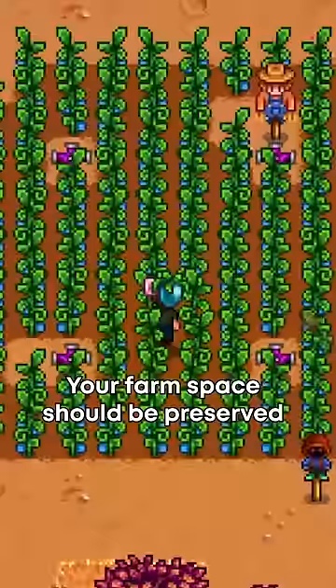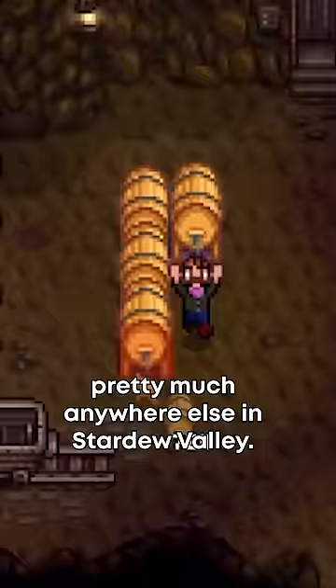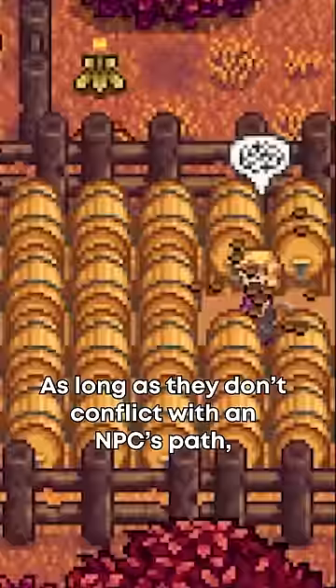Your farm space should be preserved for the things that can only happen on your farm, like growing crops. Machines can be placed pretty much anywhere else in Stardew Valley. As long as they don't conflict with an NPC's path you can place these processing machines just about anywhere.